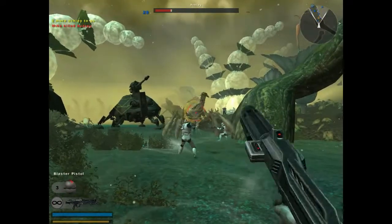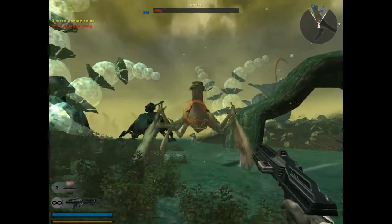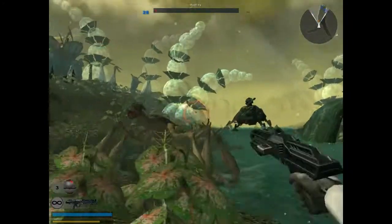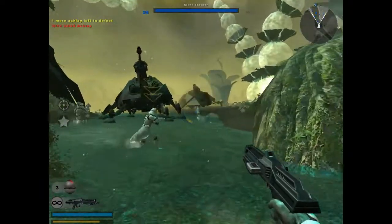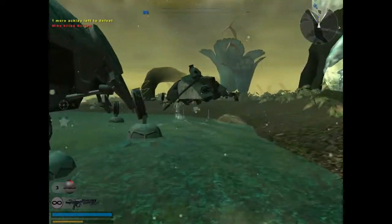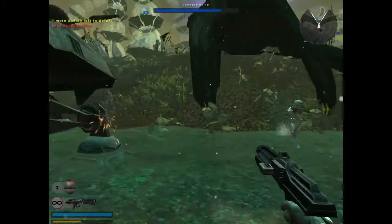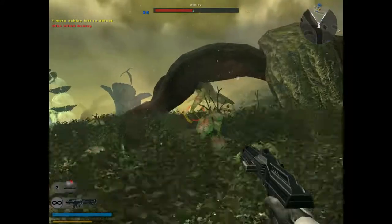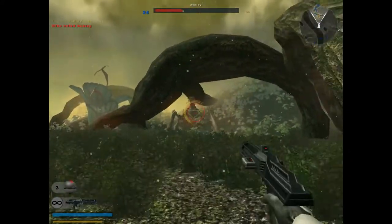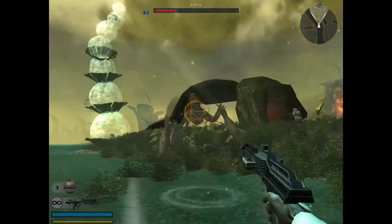If you run out of ammo, just switch to your blaster pistol. It doesn't do as much damage, but it still does a decent amount to these things. If you have the ammo droid here, you can just refill your ammo. But the Ackley I first got the attention of decided to attack the ammo box, so I hate him for that.